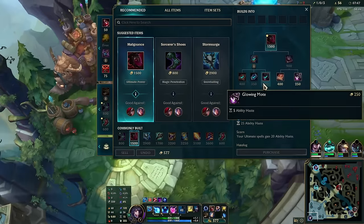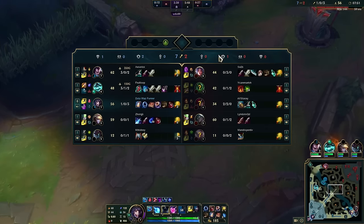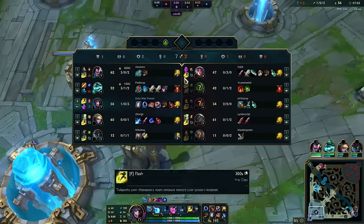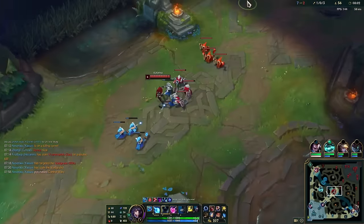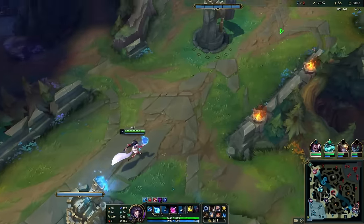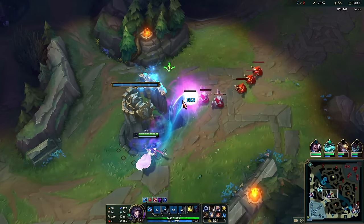We're up 30 CS, and Malignance is getting closer. She just hit level six. Sad that she's roaming but not a big deal. We ult in, saving charm as a defensive tool. On the ult reset, we just ult right back out. We're not looking to contest a kill — when our team has the kill ready, we let them take it.